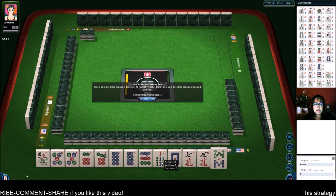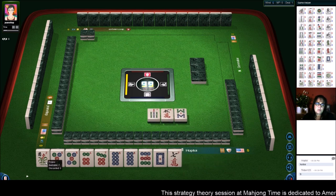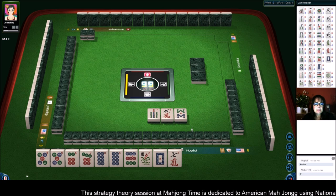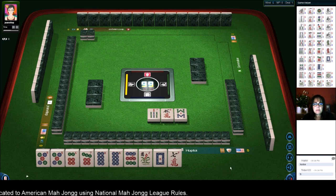So we can pass these three. We'll just focus on dots, 5 through 9. We have no gaps. If we get that 9 dot, that would be really nice, because we would have the pairs secured. Sometimes those are the hardest part of the hand to get — the pairs.